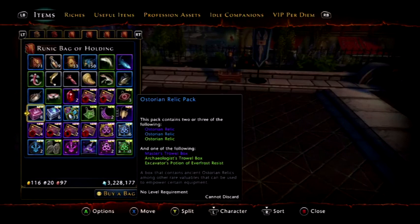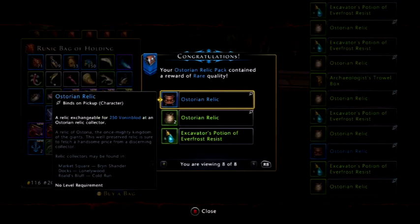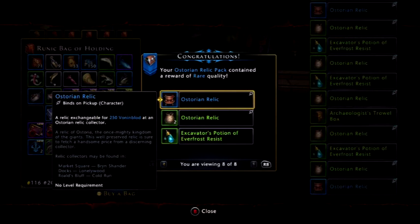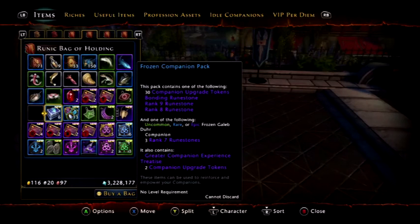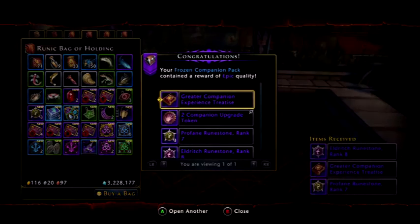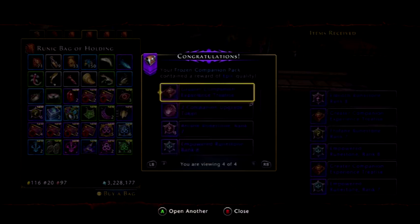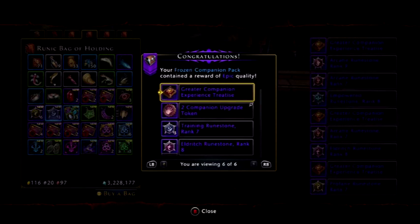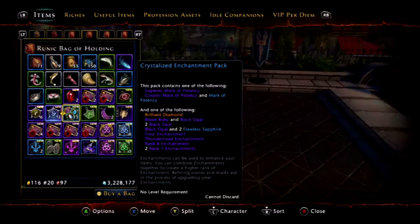Next one we'll do the Astarian relics — again, nothing too special from that. I think the only good thing we can get from that is a purple Astarian relic, but we didn't get one, so not bothered. We've got the frozen companion pack, we've got six of them — let's see what we get. Two companion tokens, usual stuff. I would've liked more of those to be honest, because I do need the companion tokens.